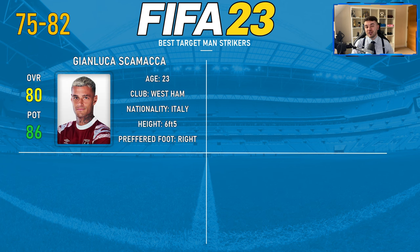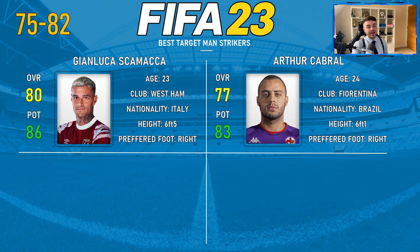Let's move on to the 75 to 82 rating tier. Starting off with Jan-Lucas Kamara, 80 overall and 86 potential, 23 years old at West Ham, six foot five — an absolute megalodon of a target man. Honestly, potentially my favourite on this list given how below-the-hype he is. He had a stop-start season at West Ham but at Sassuolo was a very, very good player, and I think you're going to have a lot of fun with him.